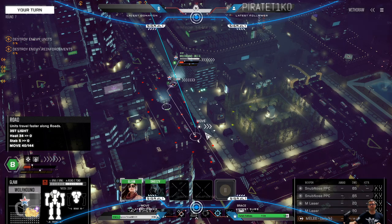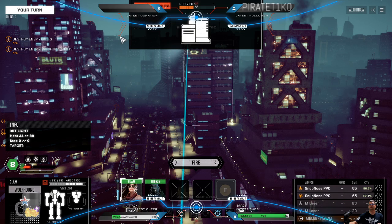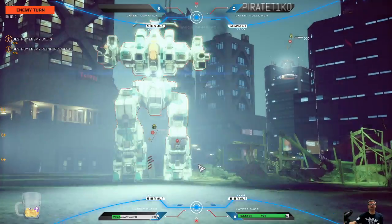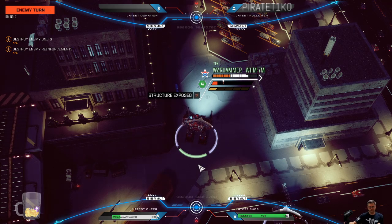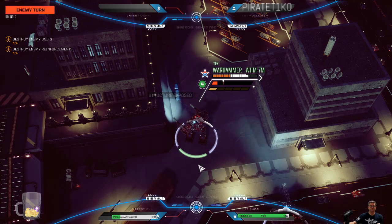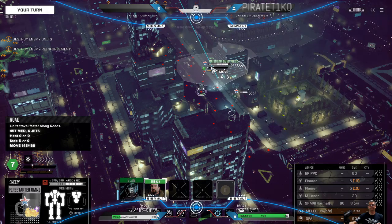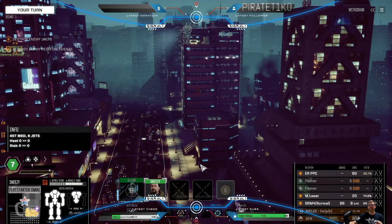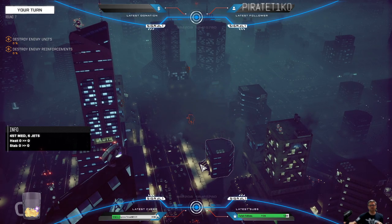We've got to play this smart — doing a little retreat with our Wolfhound. The Grasshopper is sitting on top of that building, so we want to take advantage of that. Hard hits on our Warhammer — it doesn't have a lot of armor, and I think something broke in there. Let's finish off that building with Sneezy — nice chassis damage on that Grasshopper.